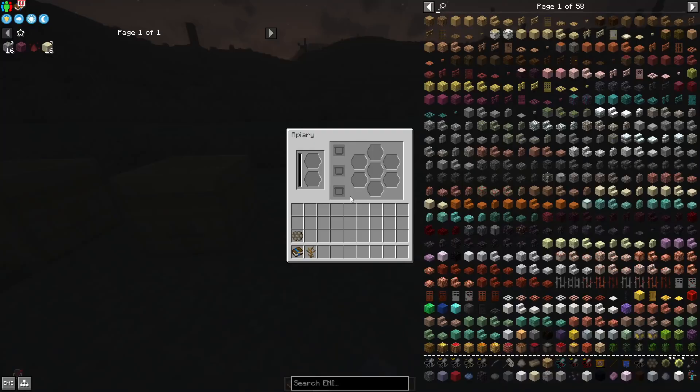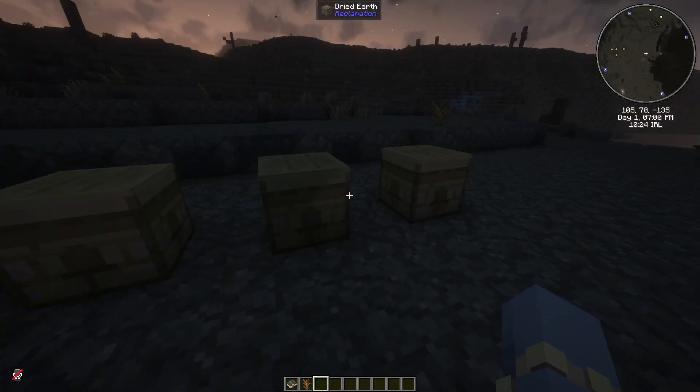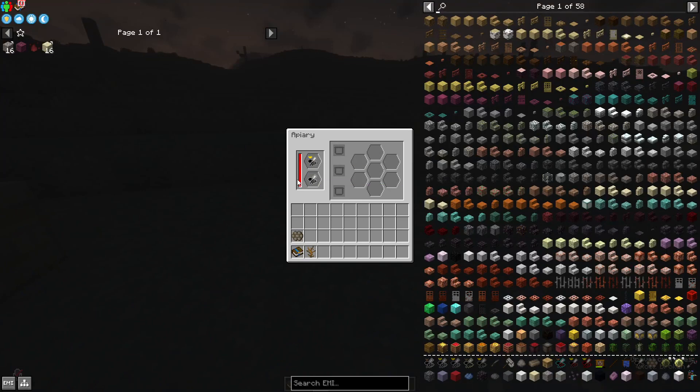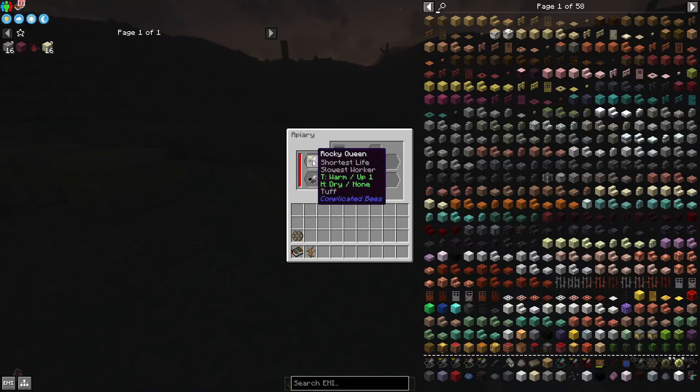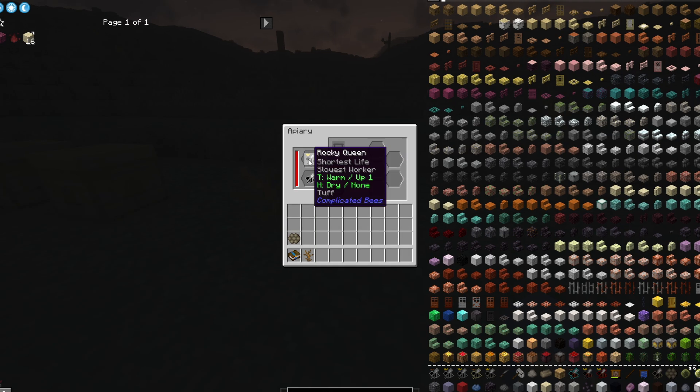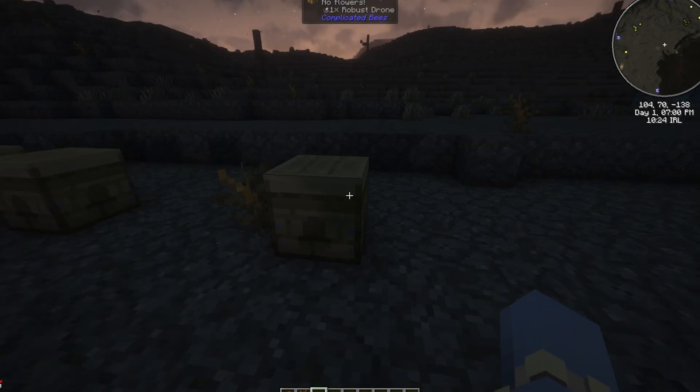For the next one we need a robust queen and a rocky queen to get a resilient one. It says no flowers again, so we put the dead bush, but it's because of the rocky queen we actually need a tough block under it to work. The thing you do is just put a tough block under or behind the apiary.